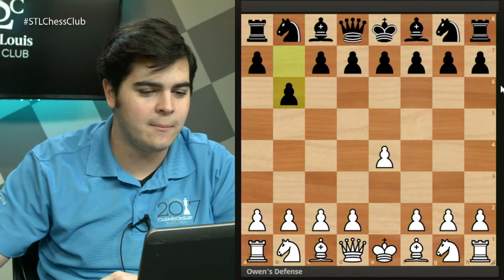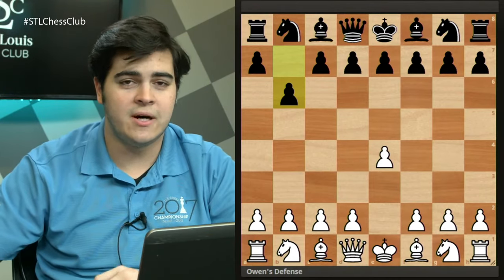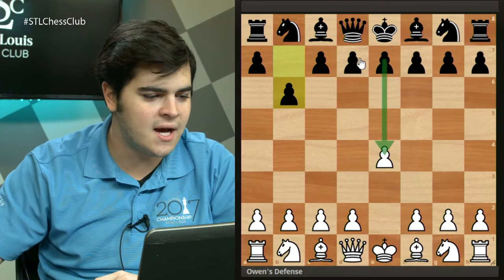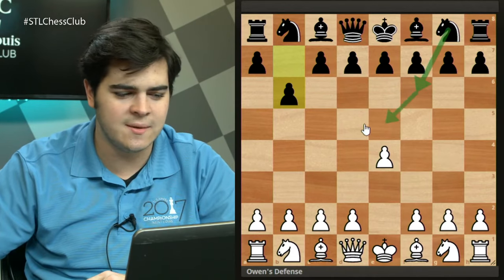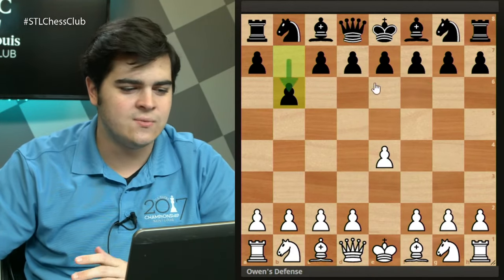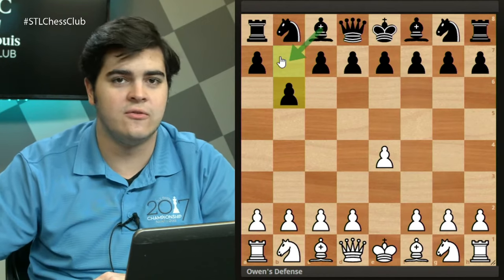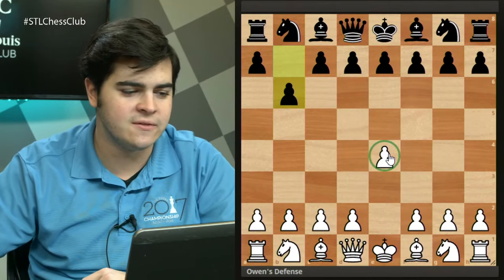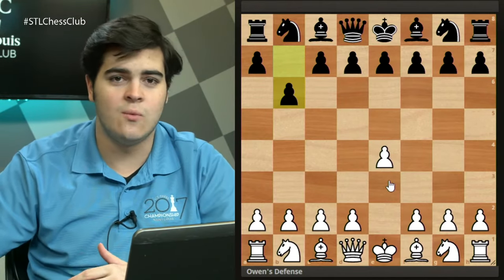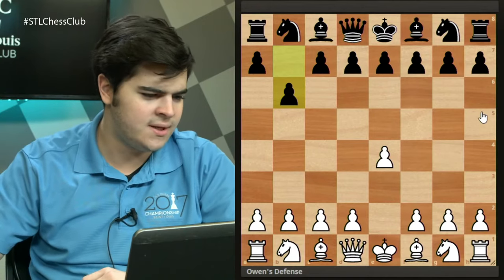The opening starts after 1.e4 and then pawn to b6. This does not follow most popular opening principles. Black is not trying to claim space in the center right away, and they're not even trying Nf6 to contest the center. So what exactly is Black trying to do? Very clearly they're setting up a fianchetto for the light-squared bishop to control the long diagonal and put some pressure on e4 later. Then only after seeing what White's setup is, Black will decide what structure is best.